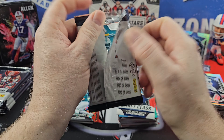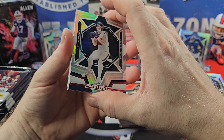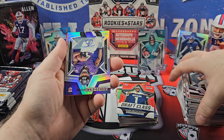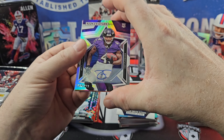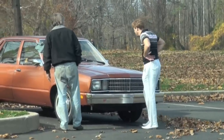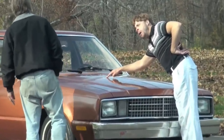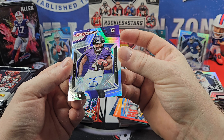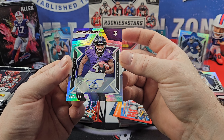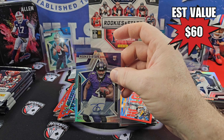I wonder why Panini did that this year — reduced the numbered cards. You know they didn't produce a lot of it, so why couldn't they put numbered cards in there? There's a few more blemishes on the card — would you look at that! Zay Flowers on the Rookie Auto. So three for three on autographs, two of them being rookies. Pretty solid.